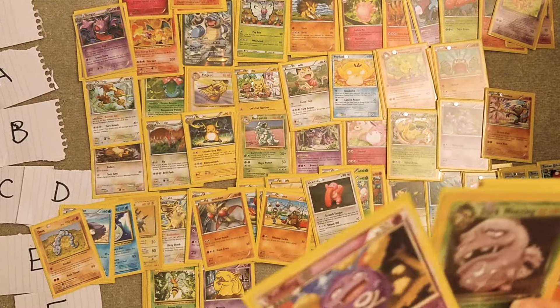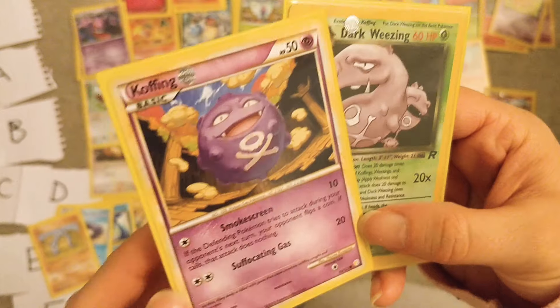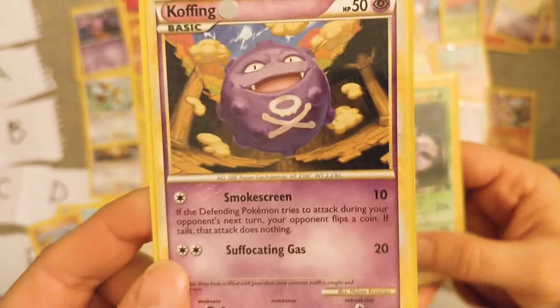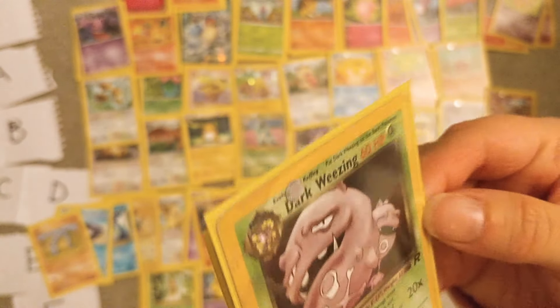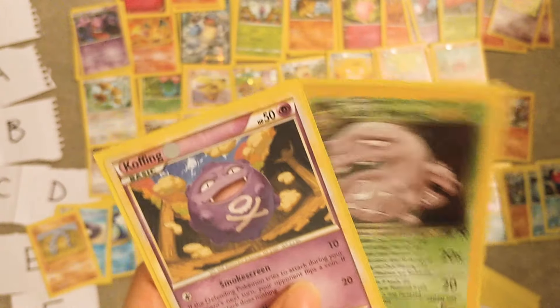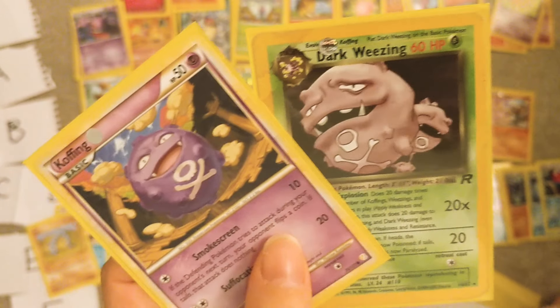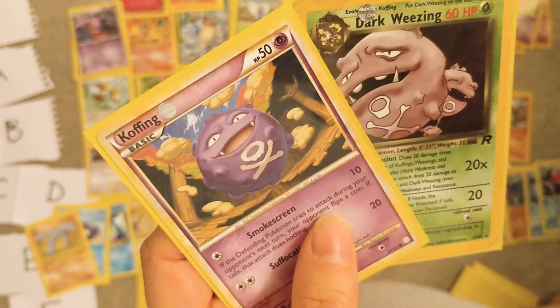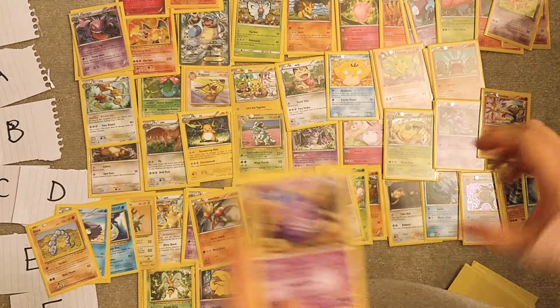Koffing and Weezing — that's a HeartGold SoulSilver card, and that is a Rocket card — I think the hollow on the Rockets is really faint. These are pretty gross, I mean they look like tumours. The Koffing in the anime is super cute though — so just because of that, it gets E.